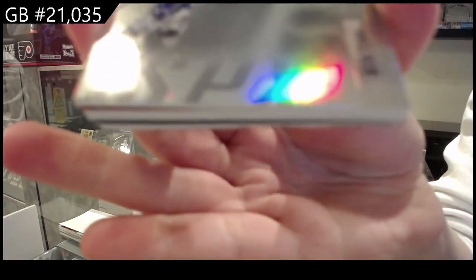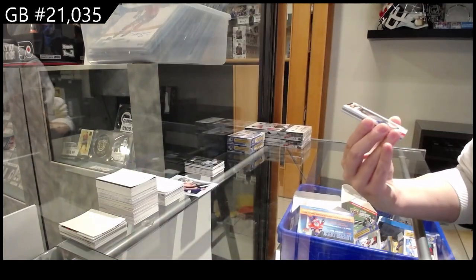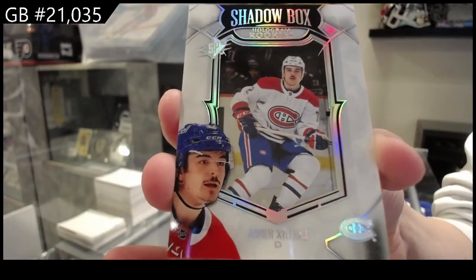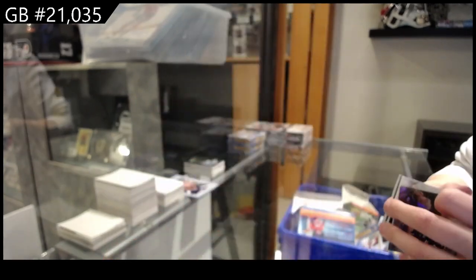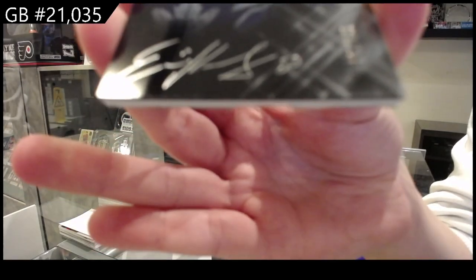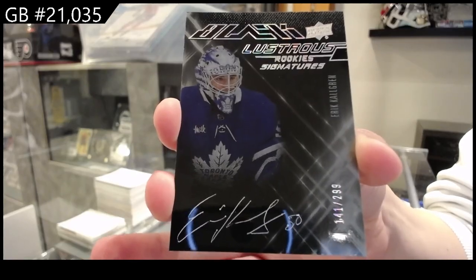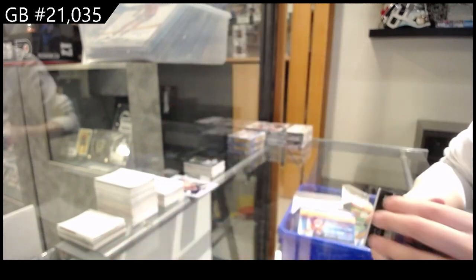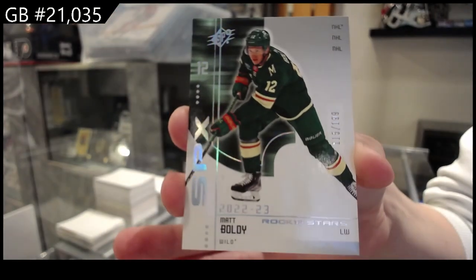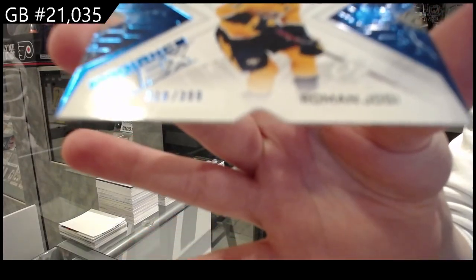All right, number two, 149. We have number 229, Purple for Toronto, Mitch Marner. We've got a Shadowbox Hologram Rookie of Arbor Jack Eye for Montreal. We've got a Lustrous Rookie Signatures, number two, 299 for Toronto, Eric Sheldren. A Retro of Matt Boldy for Minnesota. And a Blue, number two, 399 for Nashville, Roman Yossi.